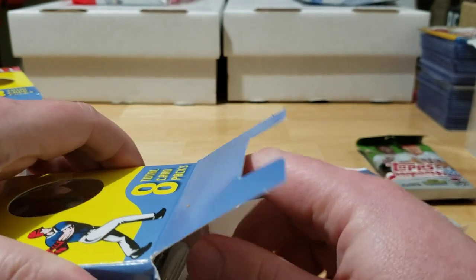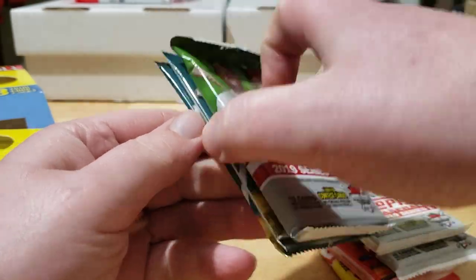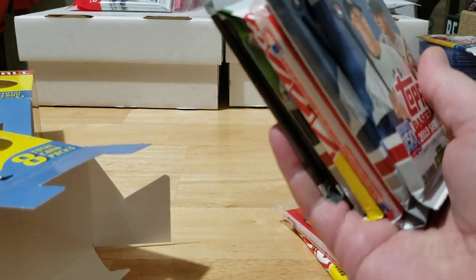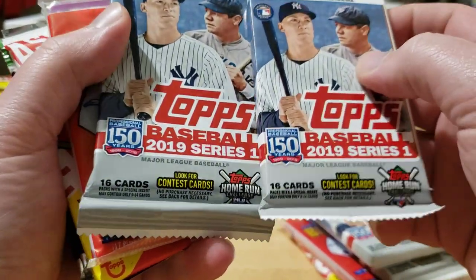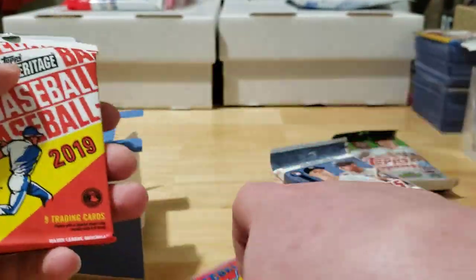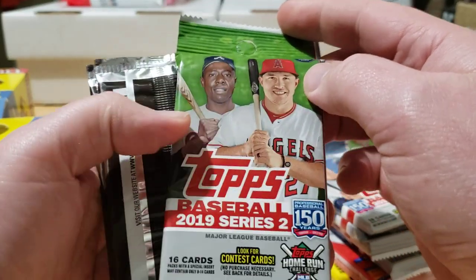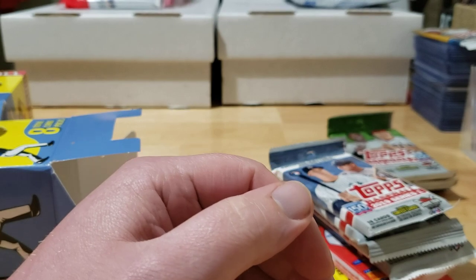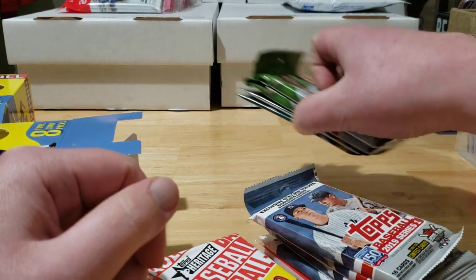I'm not going to waste video time opening all the Babe Ruth packs — the pictures are cool and you get a quotes card, but there's really no value there. Moving to Box 2, it has a very similar makeup: another 2018 Chrome Update, a couple more Series 1s, another '88 Score, another Heritage 2019, another Series 2, and a couple more Babe Ruth packs. We also found a Kobe Allard coin, so we're getting a couple of Braves coins.